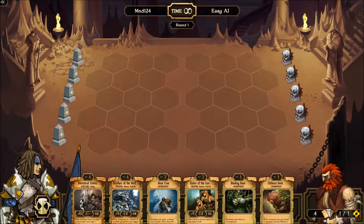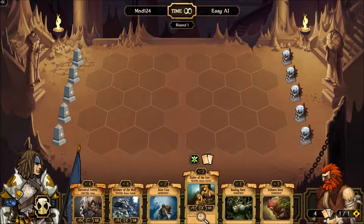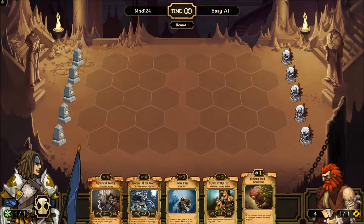The way you play this: you start off having to sacrifice a card for either Scrolls — which are more like cards — or resources, which is what you need to play these cards. So I will sacrifice this, get one resource. I could use this enchant, but I have no units to enchant, so it'd be useless.